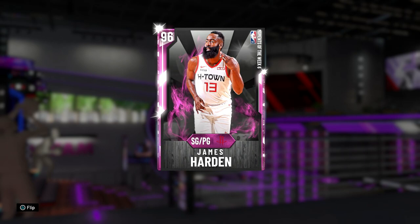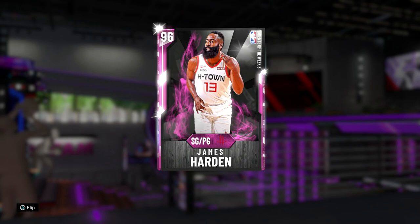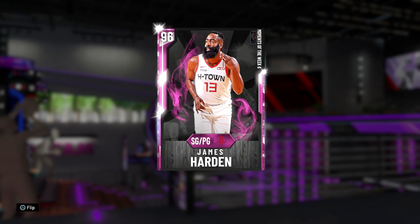If you lock in the whole collection, you get tokens, so there's no player you feel like you have to lock in — don't bother. We got this James Harden, and since we did get a Diamond James Harden earlier on, we're actually going to compare them side by side when we go through the stats and the badges.